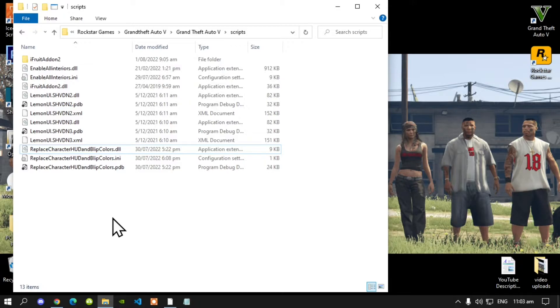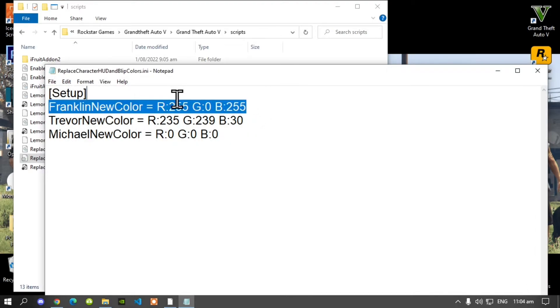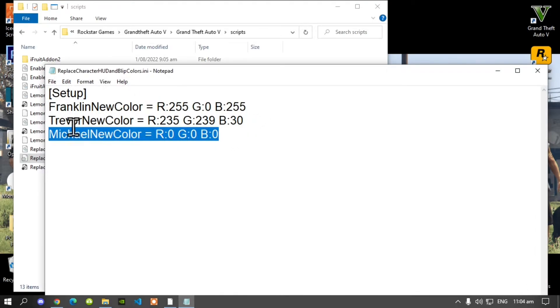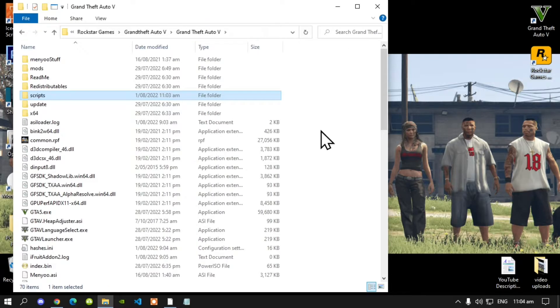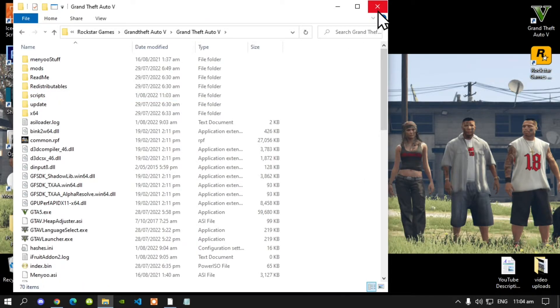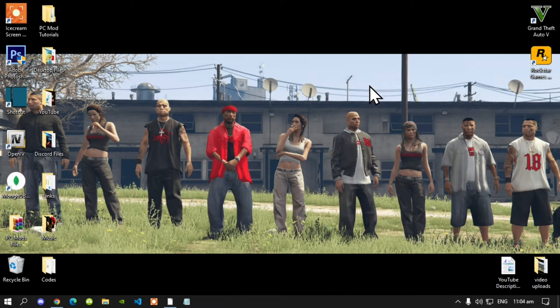Now before we do get into the game, I just wanted to let you know that inside your Replace Character .ini file, you can double click and now you can change the colors for Franklin, Trevor, or Michael. So you can change the colors to whatever you want. All you got to do is save your colors, then go to your Grand Theft Auto V main folder, right click, refresh your game folder, exit out of your game folder, right click, refresh your desktop, and I'll see you guys in the game.